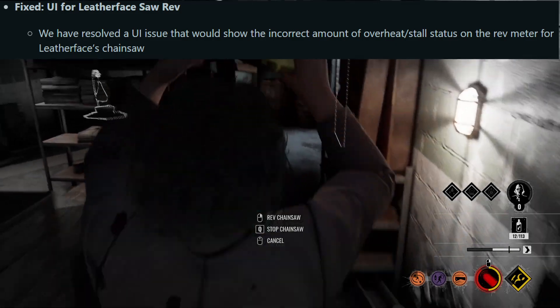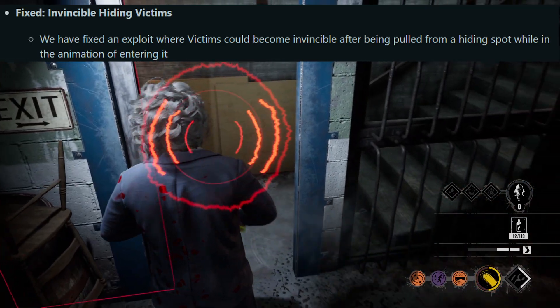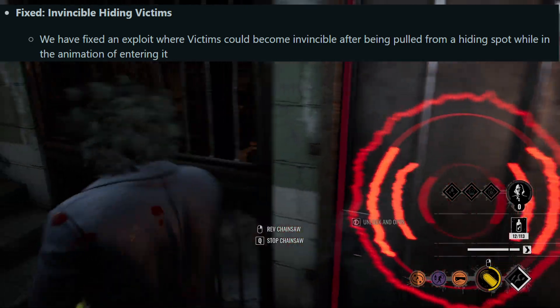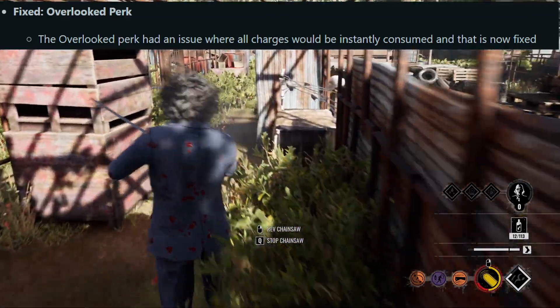Let me know down in the comments if this issue is solved now or if it's still happening. Next we got invincible hiding victims — they fixed an exploit where victims could become invincible after being pulled from a hiding spot while in the animation of entering it. Next up, the overlooked perk had an issue where all charges would be instantly consumed, and that is now fixed.